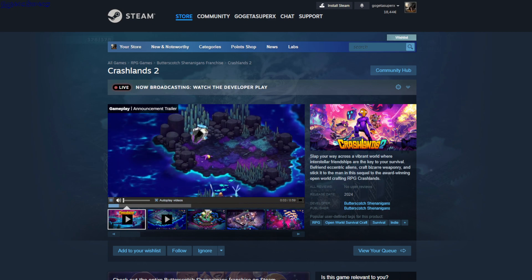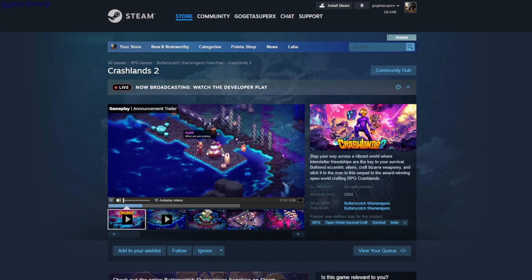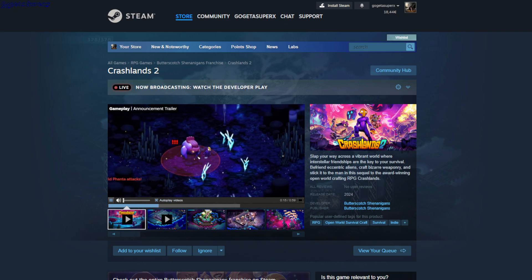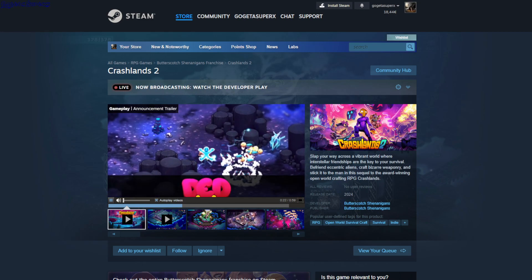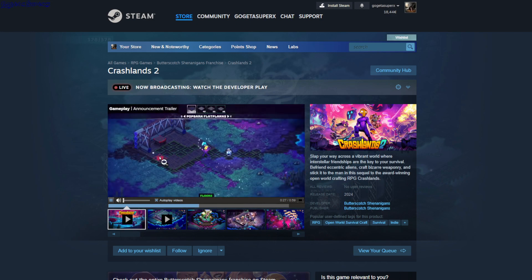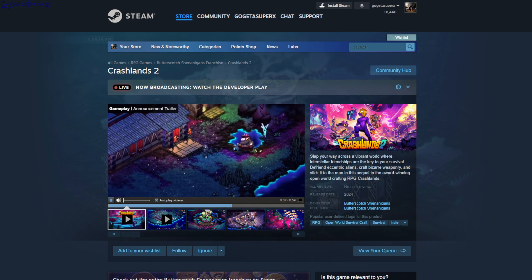Crashlands 2 is an open-world survival craft game locked in a two-and-a-half D view. You go around and interact with units — it's quest-driven with lots of text. Yellow things are plants you need to loot for food to refresh your health. There's a crafting station where you can craft your house, craft a weapon to destroy and collect resources or kill enemies, and as you do quests you unlock more stuff.